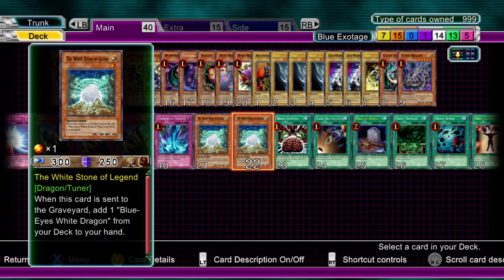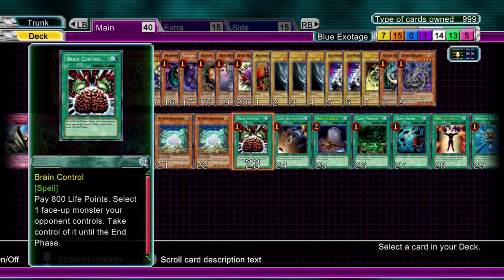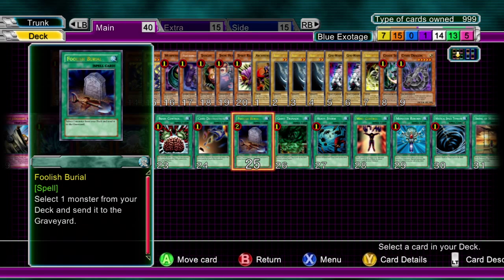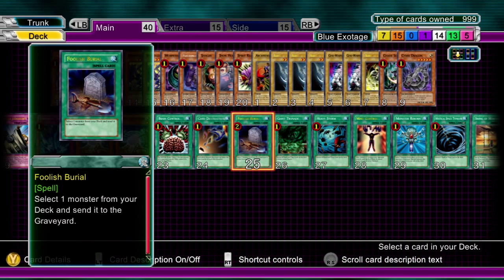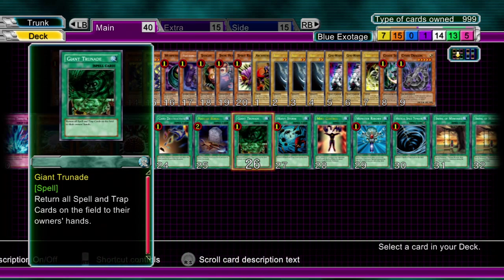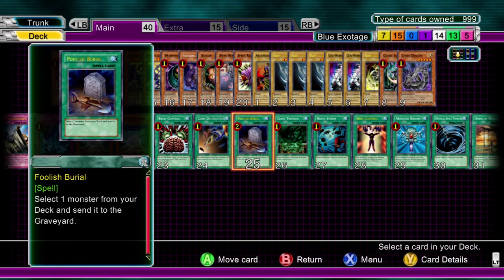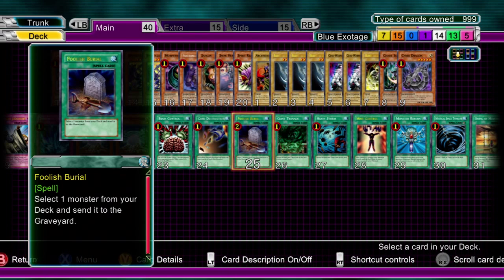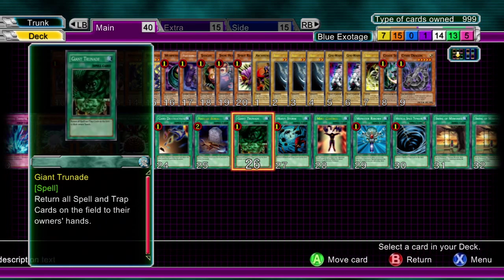That's the monsters. Now the spells: one Brain Control, that's obvious. Card Destruction if you've got a rubbish hand. One Foolish Burial - there isn't room for two, it is a shame, but there really isn't the room. Remember: White Stone of Legend to get Blue Eyes for the special summoning, or get a Light or Dark in there for Chaos Sorcerer. This can be used for more than one thing, so think carefully about your situation.